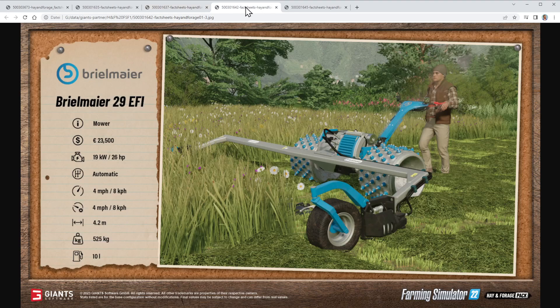Then we have the Brilmeyer, the king of the mountains — the motor mower Brilmeyer 29 EFI. It costs 23,500 bucks, has 26 horsepower, an automatic gear, and tops out at 8 kilometers per hour, so you'd have to run to keep up! The working width is 4.2 meters, it weighs 526 kilos, and the fuel tank is 10 liters.